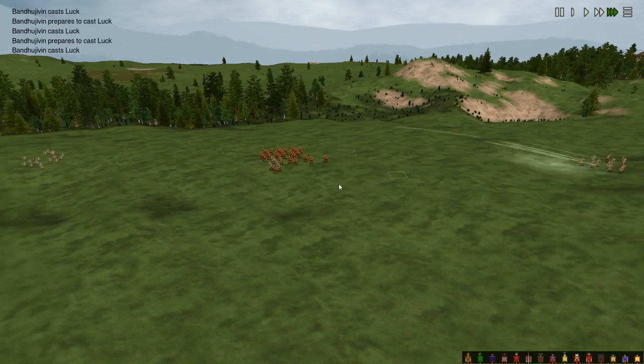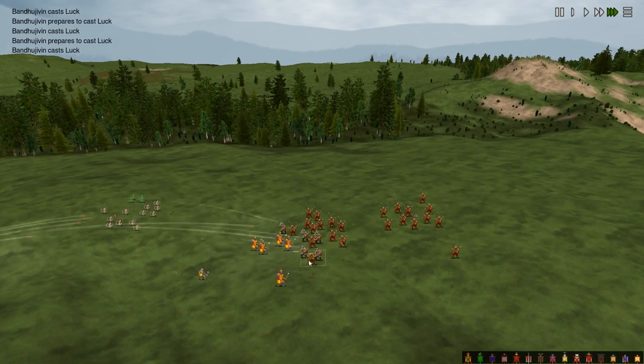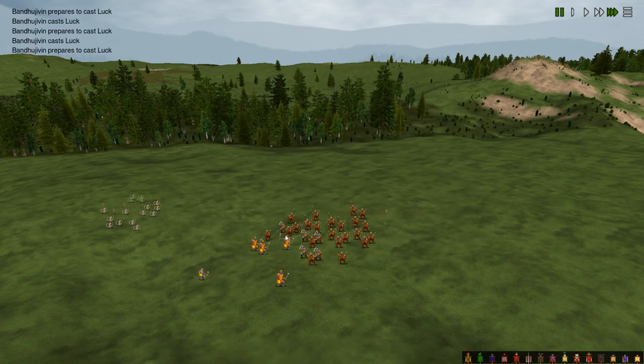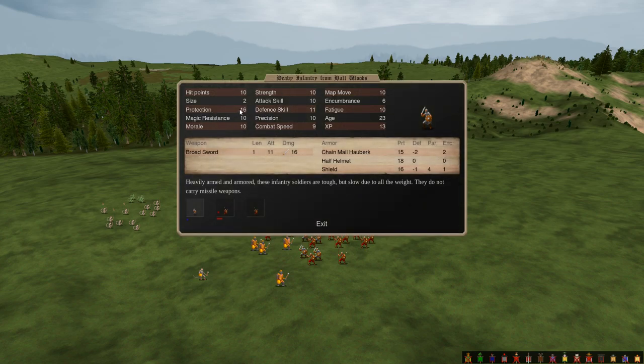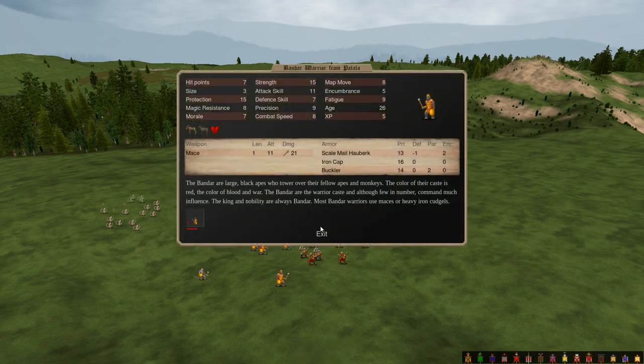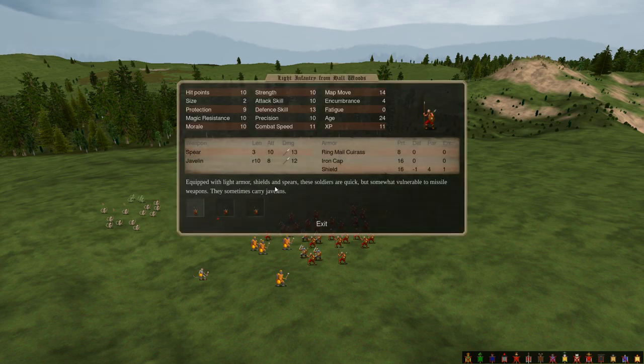The thing is, this army of light infantry with javelins and heavy infantry actually beats them. Because bandar warriors' biggest downfall is their size 3, and they only have one attack each. Despite being high damage, a bludgeoning attack is not super impressive in the late age. Look at these heavy infantry - they have prot 16 and a shield with prot 16 for parrying. Prot 16 already mitigates the majority of that 21 damage, and they're not piercing weapons so they don't reduce armor.